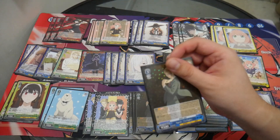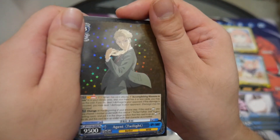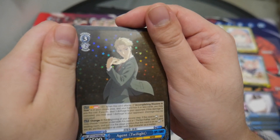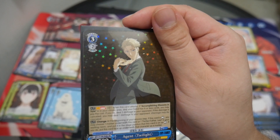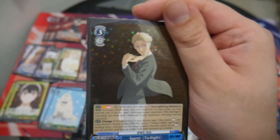Four copies of the finisher: Agent Twilight. When this card attacks, if Accomplishing Missions in Style is in your climax area, pay two — and if your hand has six or less cards, you can pay that cost. If you do, deal two damage to your opponent. If the damage is cancelled, deal one damage to your opponent. It has a change effect, but I don't have a change target.